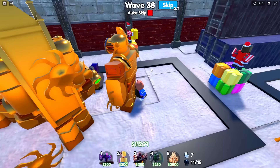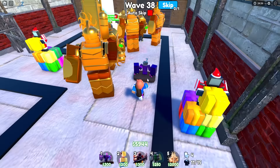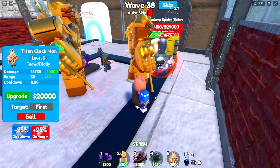Apparently my guy has a freeze ability that can freeze all toilets for 10 seconds with a 300-second cooldown. My guy can do that? I may need to sell one guy — no, I need to max out this farm. I've maxed out a farm and I need another upgraded Titan Clock Man, so I'm about to spend another 20k on this guy.